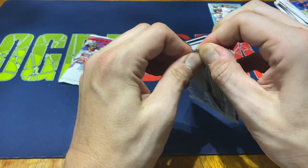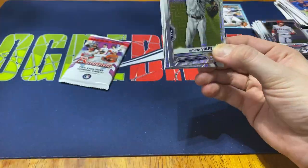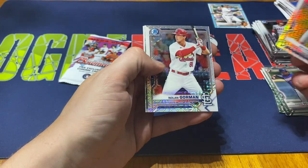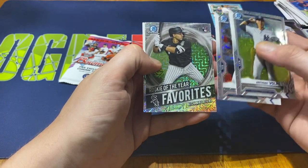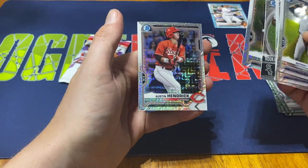Down to the last two packs — these are the Mojos, five cards per pack. Chances for autographs in these, and there are also image variations as well. We got Anthony Volpe, Nolan Gorman, Rookie of the Year Favorites — Nick Madrigal, who I believe might be out for an extended period of time with injury. Hunter Bishop and Austin Hendricks.